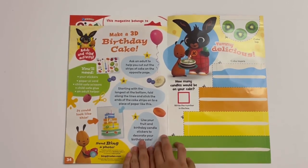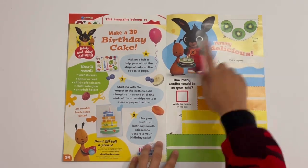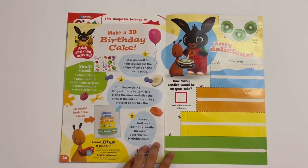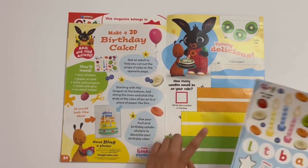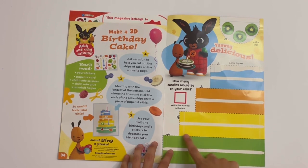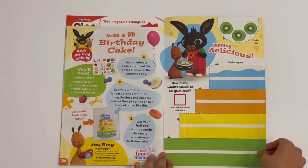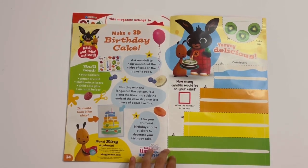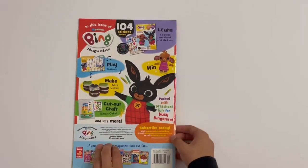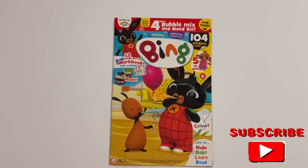And then finally, look at this — you can make a 3D cake. You need to use these stickers here for the cake, then stick them on. You just need to put this around and make it into a circle, then stick them on. Yummy delicious! Yes, that'd be fun to make. And that is the end of the Bing magazine.